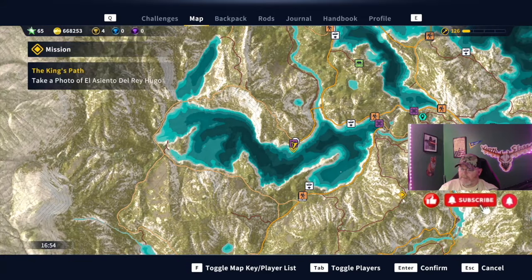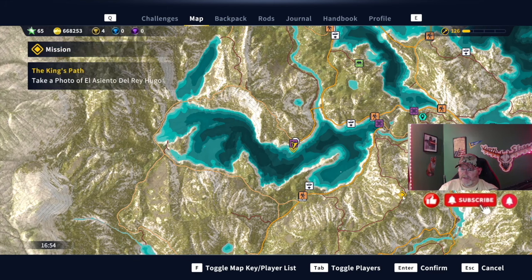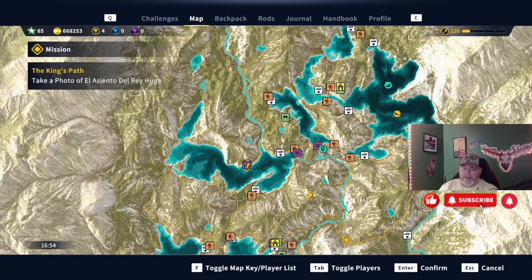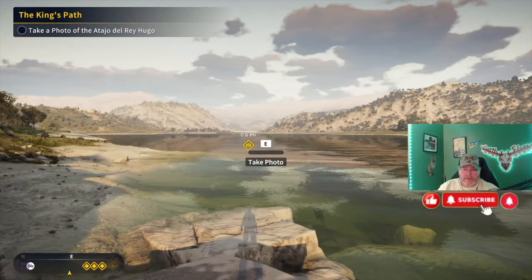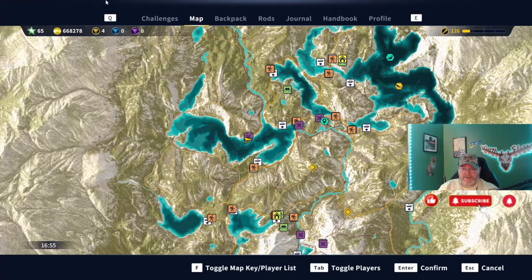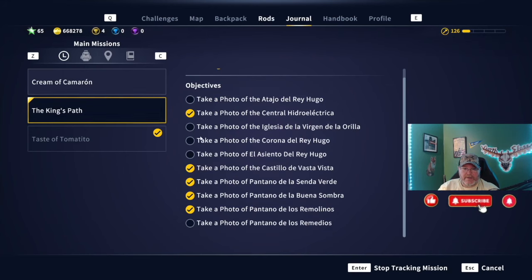That might keep happening as we go. Some of these places I just haven't explored yet, so we may keep running into new fast travel points, which will be helpful depending on the order you want to do this in. As you can see, five locations down — we got five really quick. Now we have five more to get.